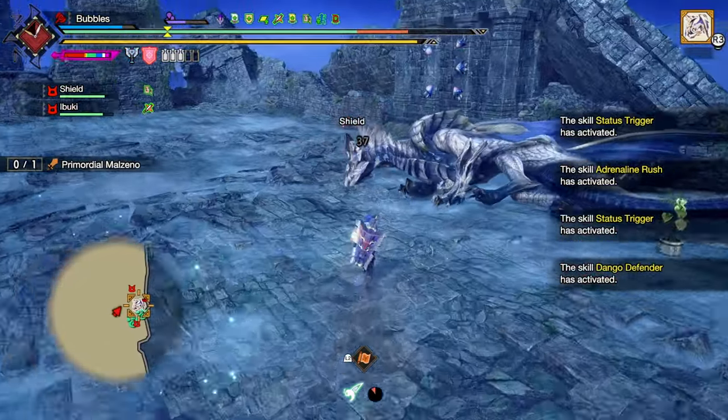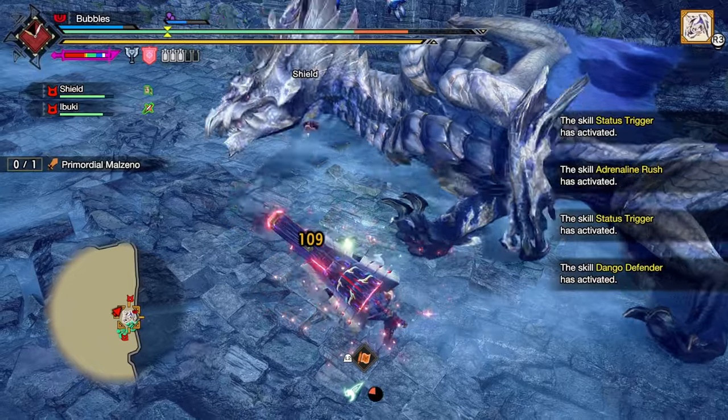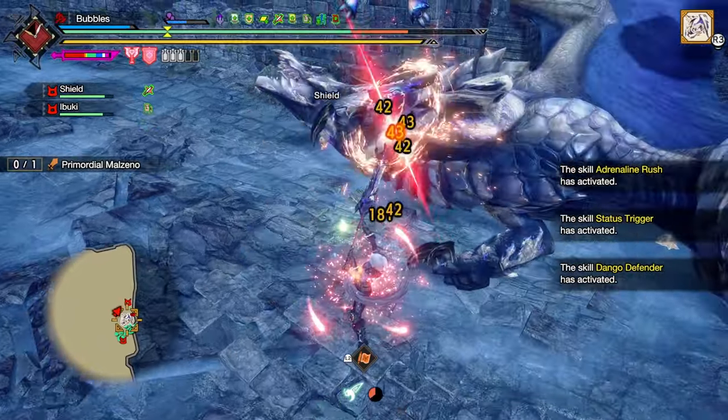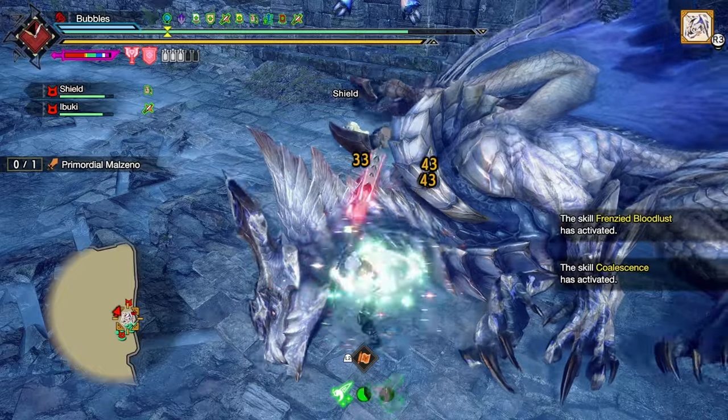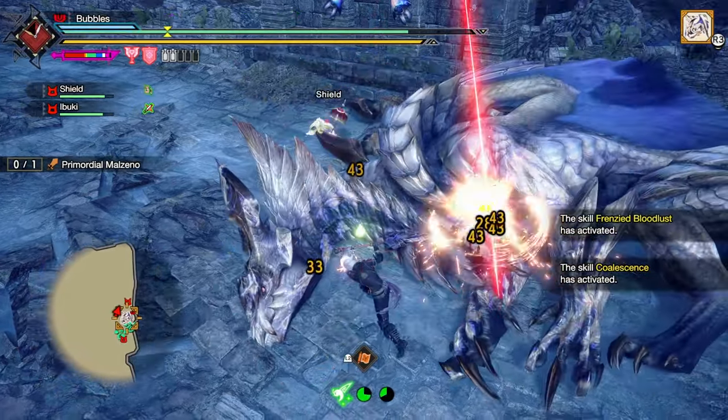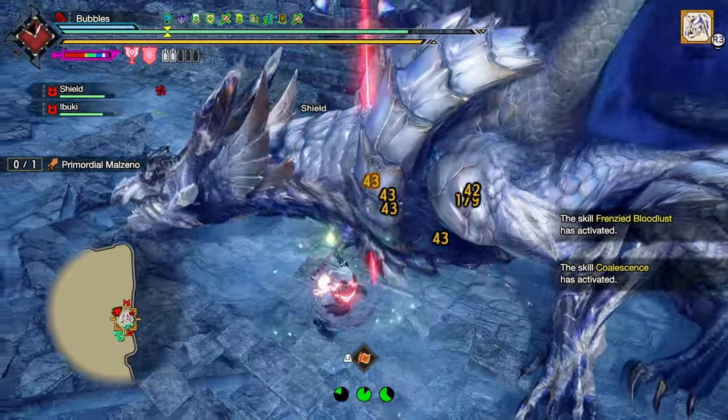It's always one hit — always one hit from some kind of break in this game before I get hit by something. But at least we still get damage into it. Give us wirebug recovery and then get our axe active.